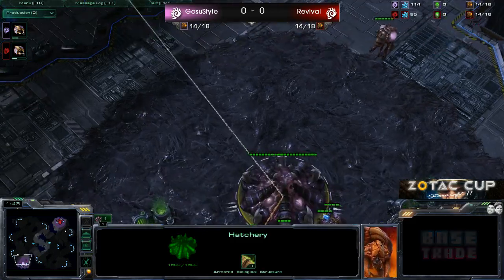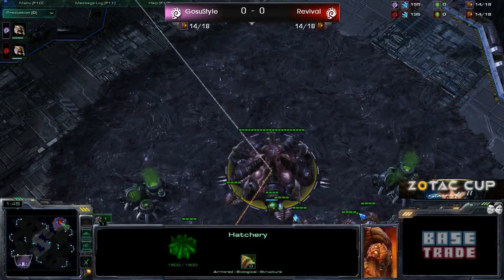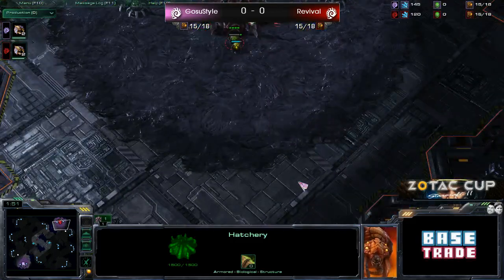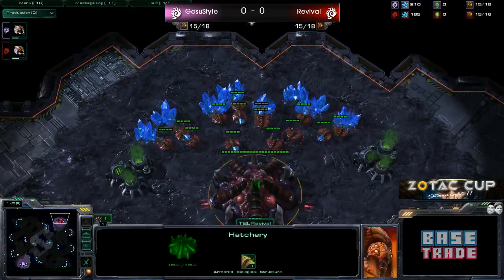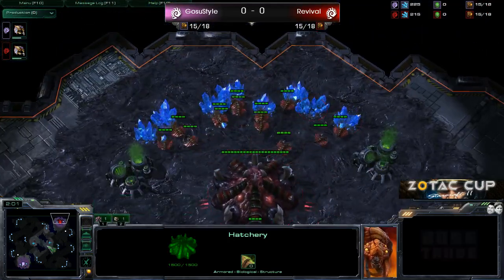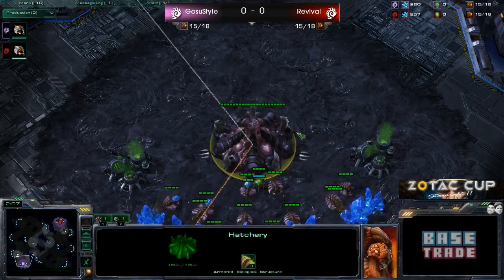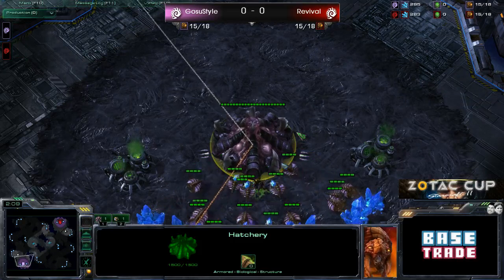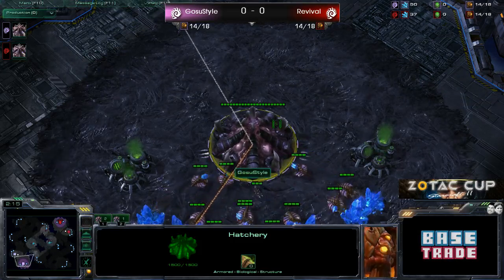For those who don't know, the hatchery cannot actually see the top and the bottom of its creep without the aid of an Overlord, so you can build a Spinecrawler right here, do a weird 10-pool rush, and you can really catch your opponent off-guard. But we don't see any of that coming from either of these players. Looks like both of them are going to be going for hatch first.